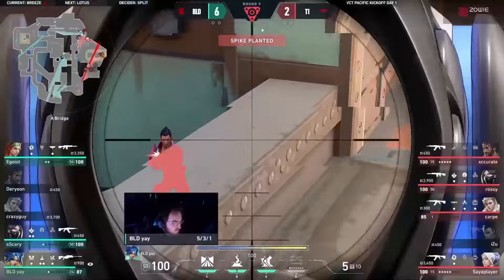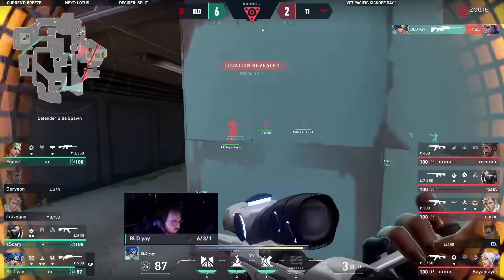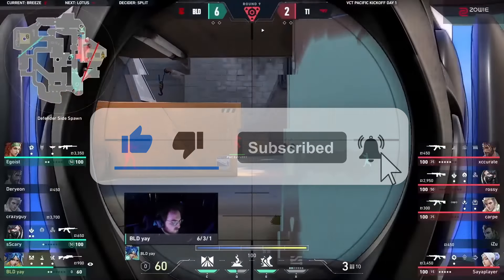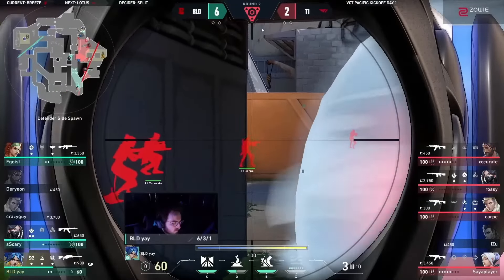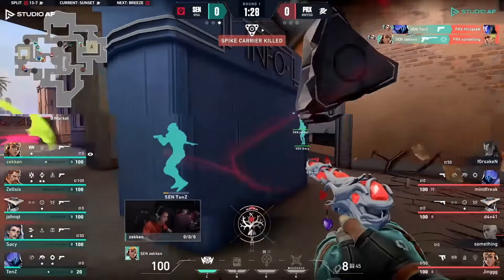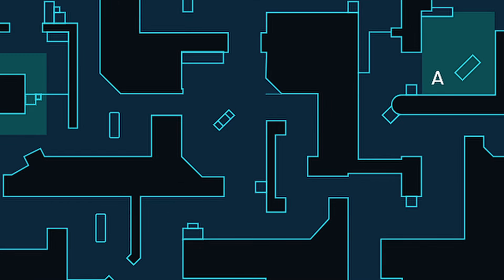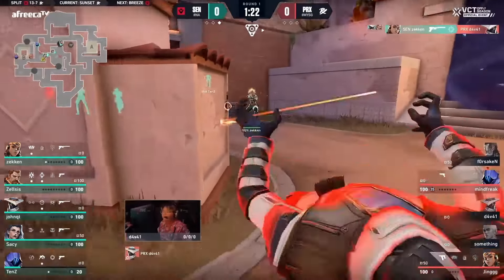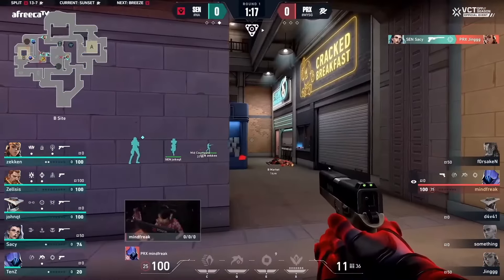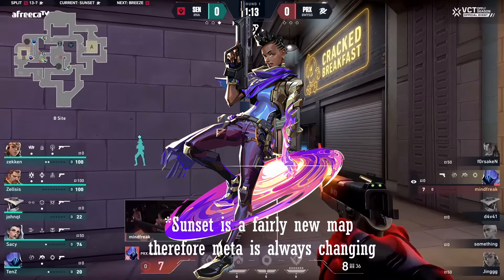Now let's move on to our next map — Sunset. The newest map in the Valorant map pool, Sunset has a familiar setup of three lanes and two sites: A main, mid, and B main. This inevitably leaves both teams fighting to take control of mid. So let's break down the best team comp to win more games on Sunset: Reyna, Sova, Skye, Astra, and Killjoy.